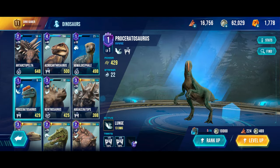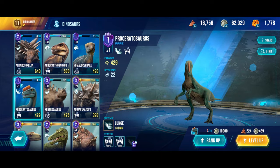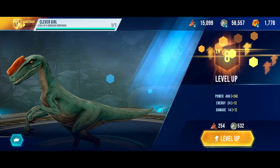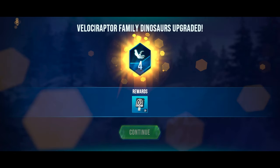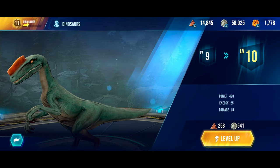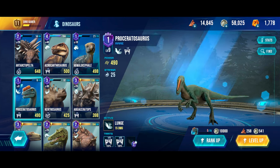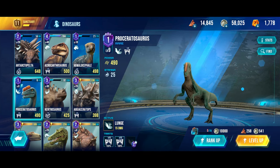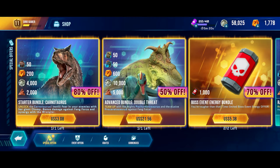Let's see our DNA — Proceratosaurus! Let's level it up right away. We'll get all the T-Rex family Dinos. Power 490, which is very decent. It has 15 damage and 25 stamina — pretty low stamina, but maybe it's great. We'll see.